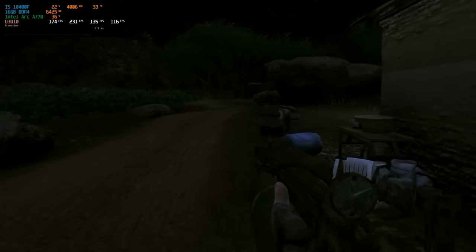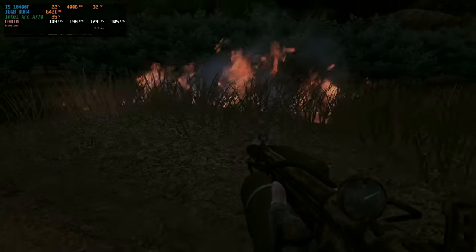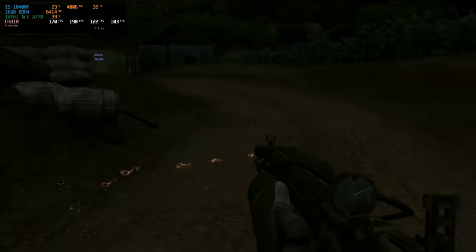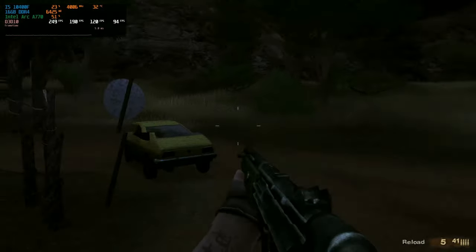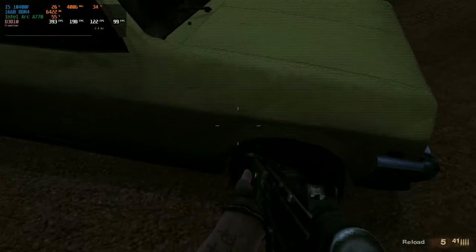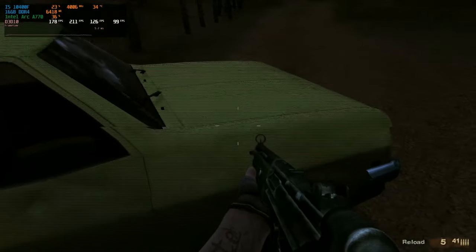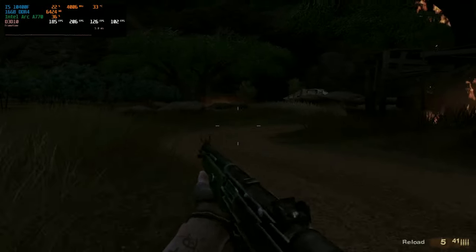Far Cry 2 isn't the most demanding game, and particularly not the most graphically intensive either. When it was released it was actually a fantastic, beautiful game, and there are a lot of effects here. We're currently running at an average of 220 frames per second and the 1% lows are fantastic — way over 100. We've created some fire and the frames take a slight dip, but it's not really affecting anything. The game is more than playable and super smooth. There is a slight graphical issue though — the car looks very liney and you can actually see the triangles it's made up with, which is likely a glitch with the Intel Arc.